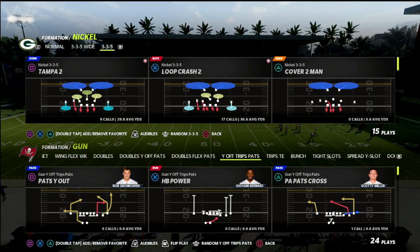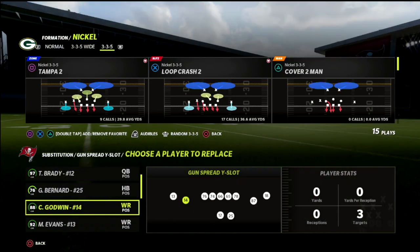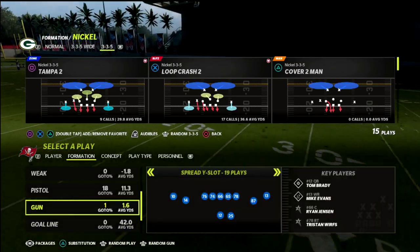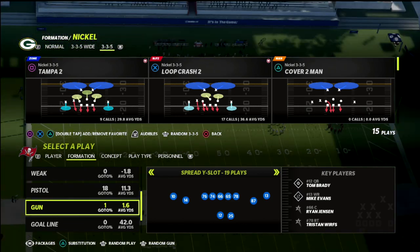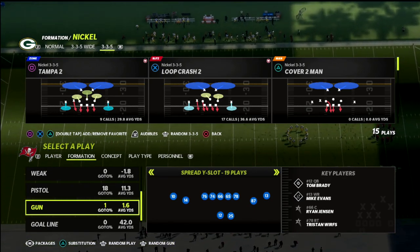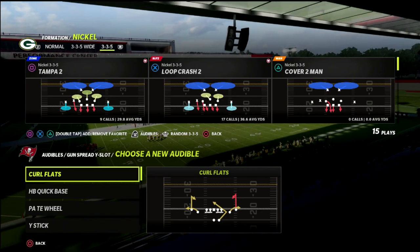In this Madden 22 tip, I'm going to break down a great little defense you can utilize for defending two-by-two formations — primarily two-by-two spread sets. We're going to build off this concept and give some conceptual defense in terms of how quarters coverage works against anything, but primarily starting with two-by-two spread. I think it's the easiest to start with and we'll expand in future videos.